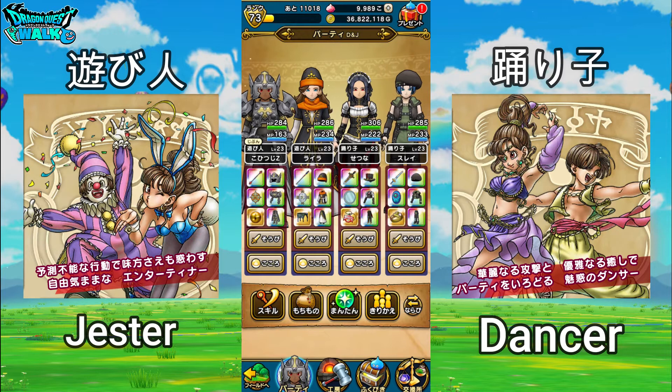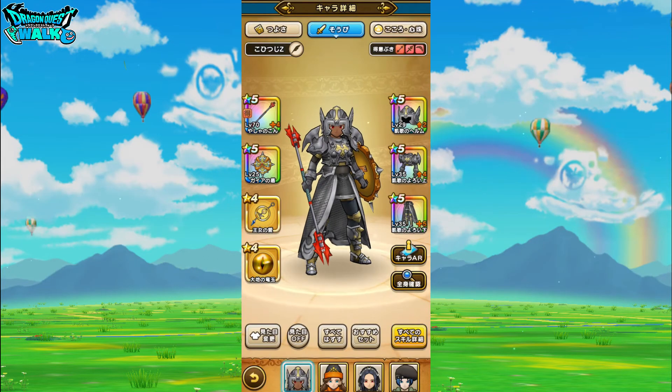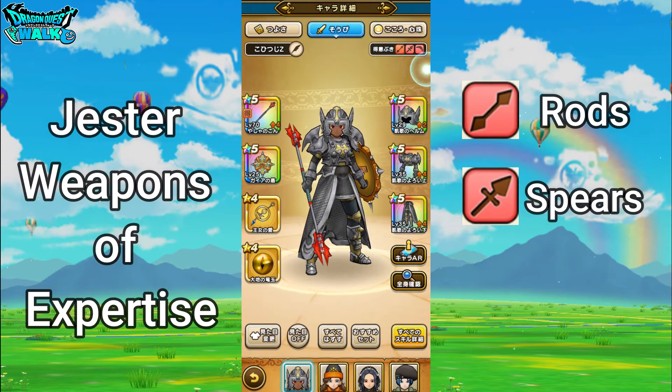So if I go into the equipment page, you can take a look at their weapons of expertise. For jesters, they're going to be proficient with rods, spears, and boomerangs.